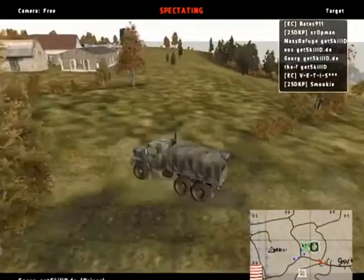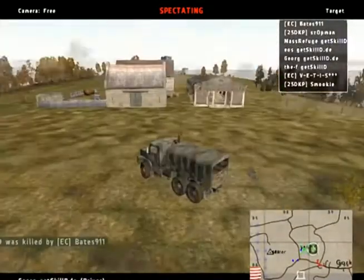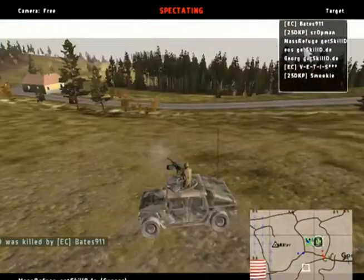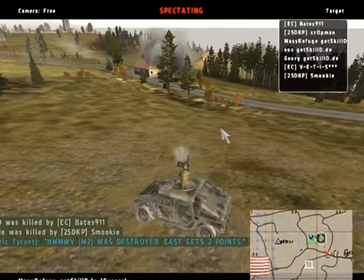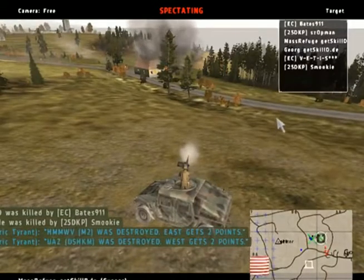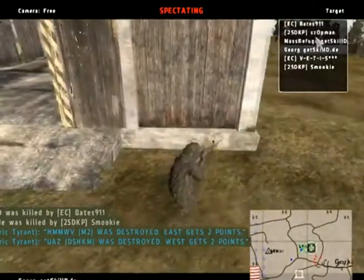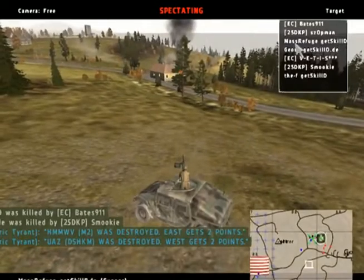Here we go. There was an SPG rocket fired, but the F managed to square it on. Blue Four has two casualties — EUS and the F, killed right now. The mass refuge is covering the road and destroys the UAZ, waiting for his enemy to appear.